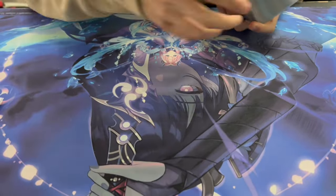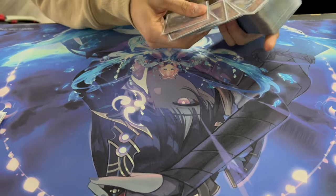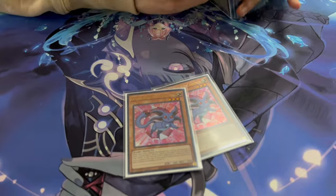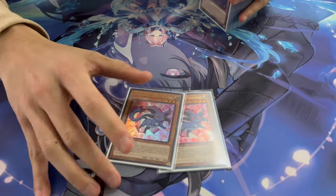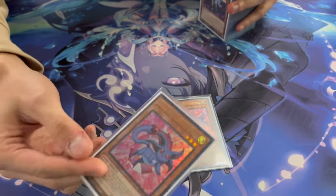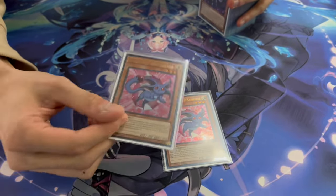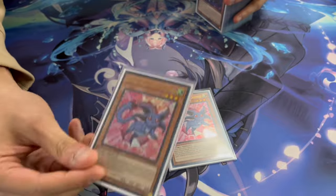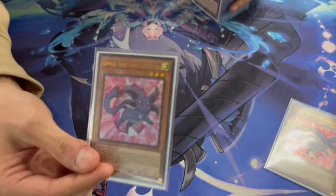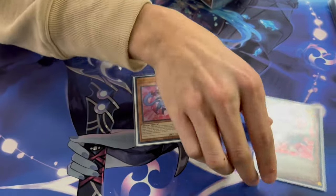The best card in the deck is Ruby Carbuncle. People opt to run one, but I like to run two because Bystials are coming back in the meta slowly, and sometimes you can bait out stuff from the graveyard but have one in hand. Also this makes Beacon live — if you dump one out, you have Beacon live for a possible soul charge from the back row. With Golden Rule, drawing into it is also full combo.